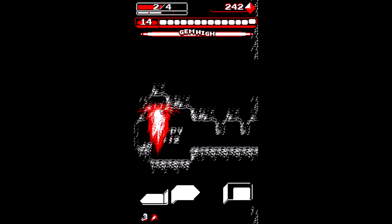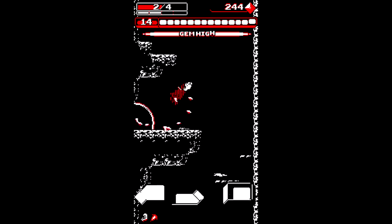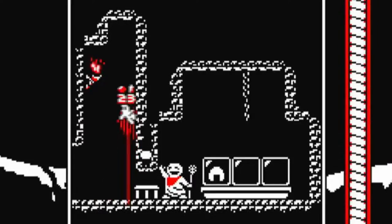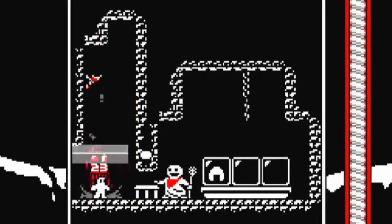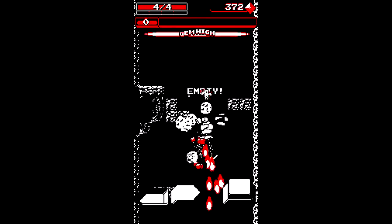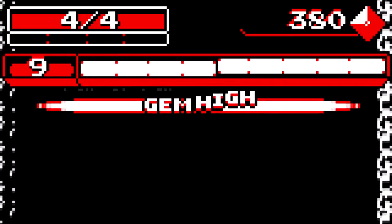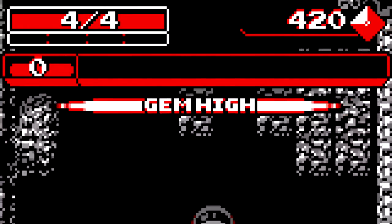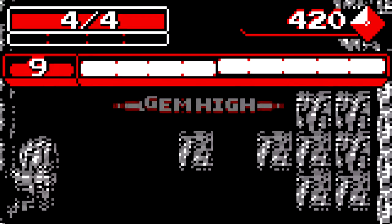The controls are quite simple. You can move left or right, jump, and fire your gun boots. You can also wall jump, although it does take a wee bit of time to get the hang of. You can't keep firing your gun boots forever, as you only have so many charges, and the amount of charges required to fire varies from the gun module you're using. More on those later.